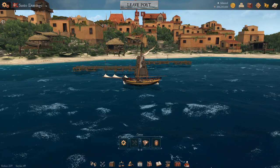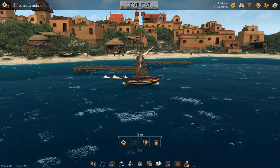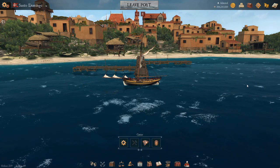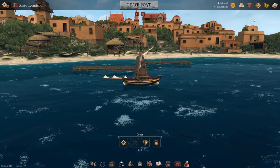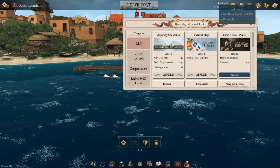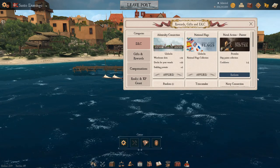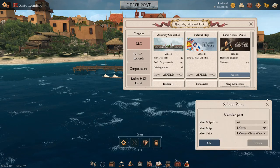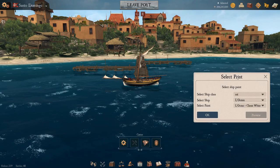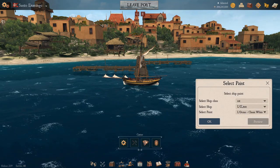If you don't know what paints are in Naval Action, there is a DLC you can buy called the Naval Action Painter on the Naval Action Steam page. If you go to the top left under your redeemers where your DLCs are, you'll find the Naval Action Painter if you have the DLC bought. Pressing redeem brings up a new window where you can select your ship class, the ship, and what type of paints.